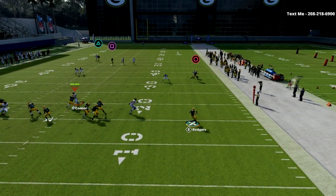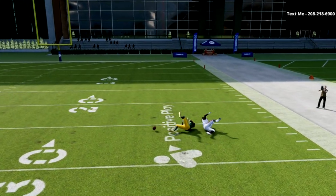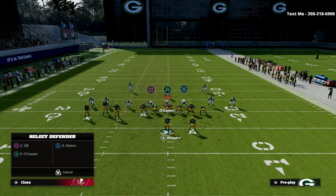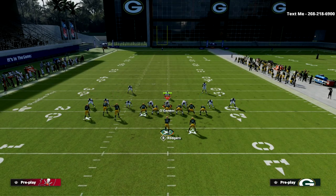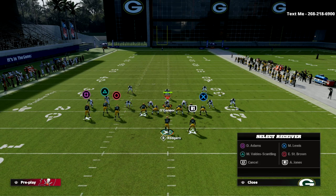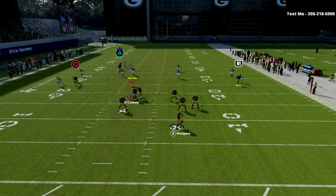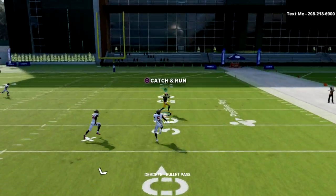As you can see, Devontae Adams is able to make a play. If you ever run into problems with Tampa 2, here's an adjustment: put the running back on a wheel route. Then take the circle receiver and put him on a hitch or an out route. Those adjustments will cause the deep half defender to hang down more, making the deep route much more open against Cover 2.